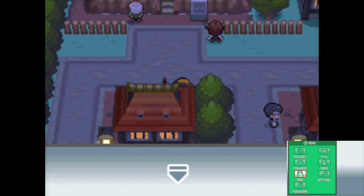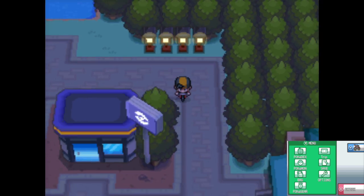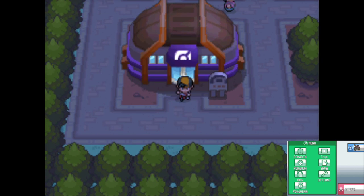Now we can move on to bigger and better things — like the gym. That's basically all we have left to do in this city. You can go to the Pokemon Center if you want, but here's the gym. Next time we'll be in the fourth gym, taking on Morty and his Ghost types. Hope you all enjoy — see you next time!